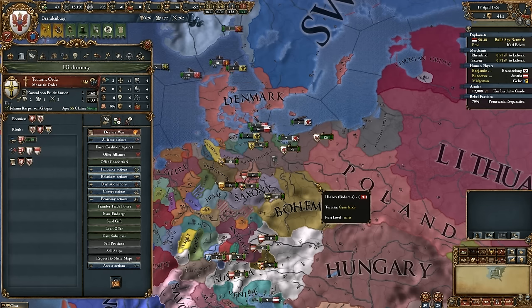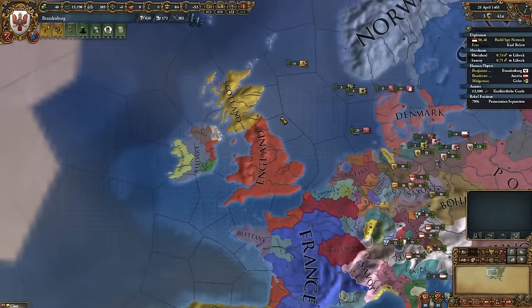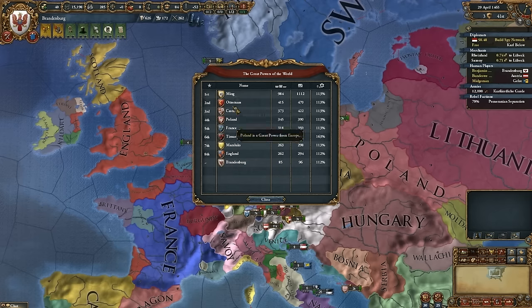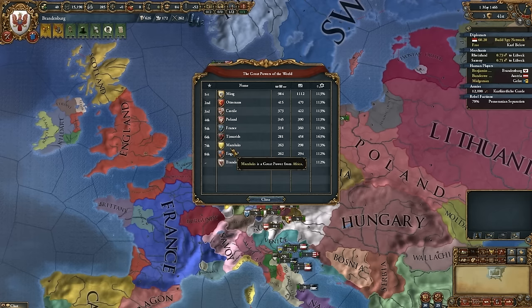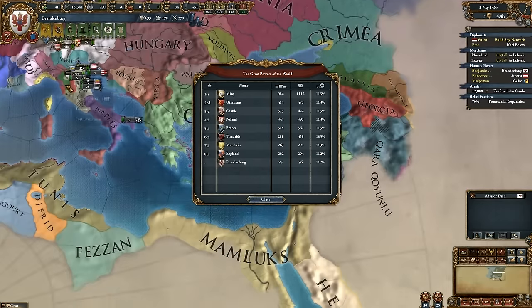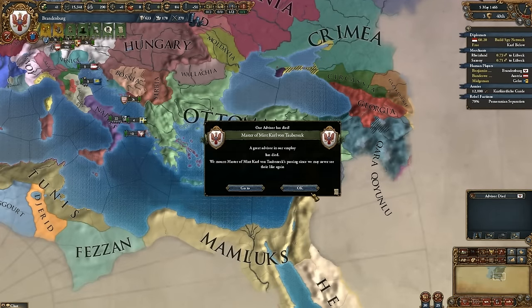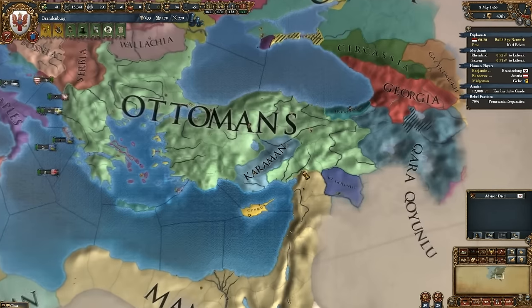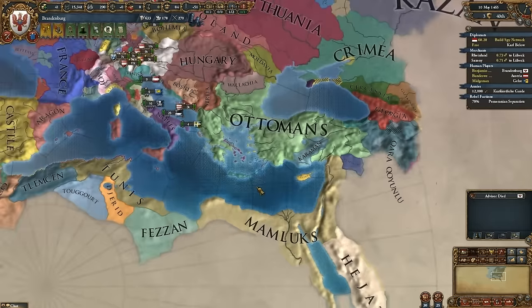I was hoping you'd try to get the PU. Well, I do want to get the PU — I just can't do it right this second. Hungarian independence is guaranteed by the Ottomans. England is now almost not a great power — the Mamluks are doing better than England. Come on England, get your shit together. It's because Castile jumped in there. The Mamluks actually took some land from the Ottomans.